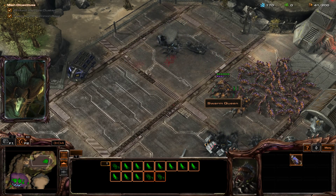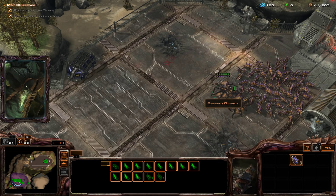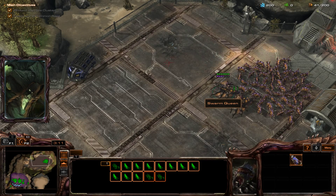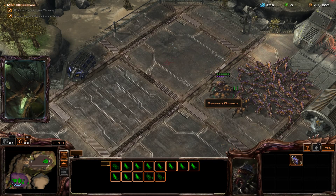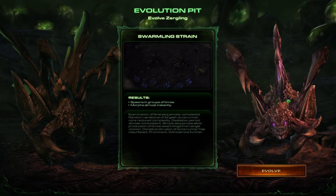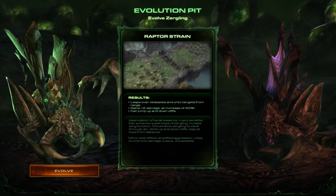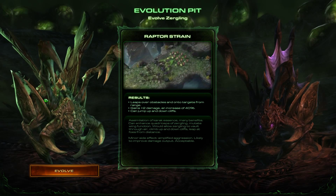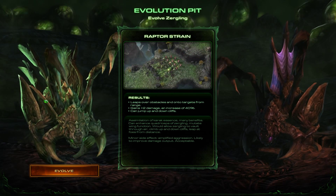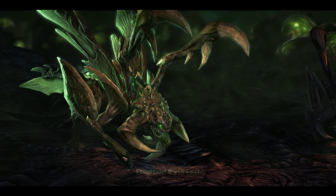Dominion dead. Swarmling test concluded. Must prepare sequences for swarm integration — returning to evolution pit. Sequences ready for integration. Await decision. Evolution complete.